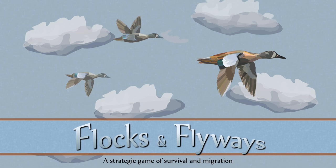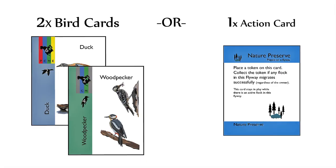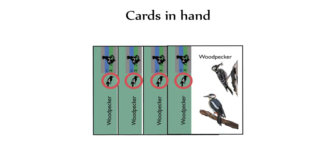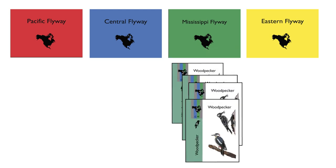Flocks and Flyways is played in three phases. In the first phase, players may draft either two birds or a single action card. As they draft birds, if a player forms a complete flock in the process, they may play it immediately into the appropriate flyway, assuming there is no other flock currently in play there.